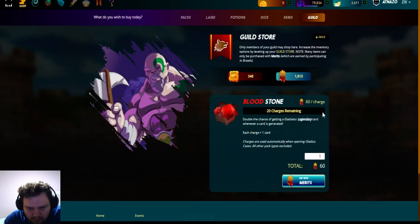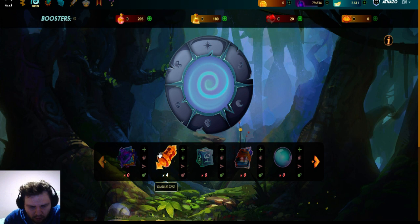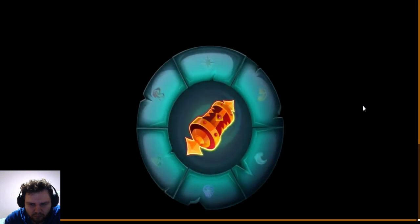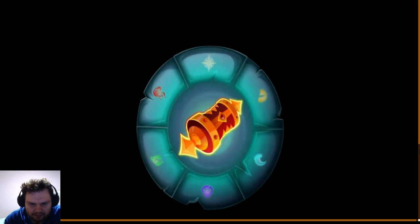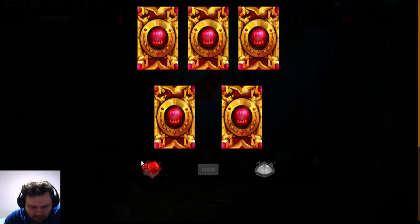I have the blood stones — 20 ready. I hope they go automatically so they don't waste my blood stones. Let's just open. Okay, it's recorded. Four gladius cases for this moment, let's see what's inside. Five charges were used, doubling your chance of getting a legendary card with each charge. This stone has 15 charges remaining.